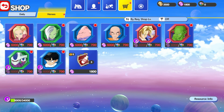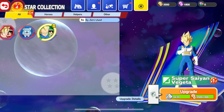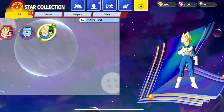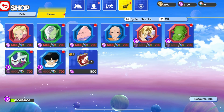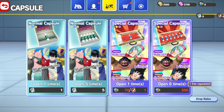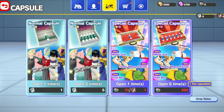We have 1800 of those purple coins and 3500 Zenny. There is an upgrade option — you can upgrade here, and we've also got Vegeta who we can upgrade too. Let's upgrade him — we get a star grade increase, some capsules, and some more purple coins. We are figuring this out together, and we can open these capsules.